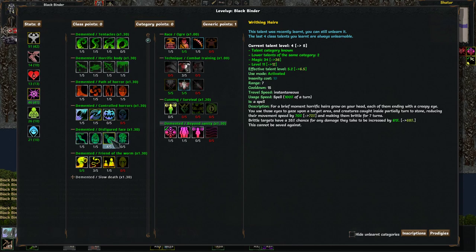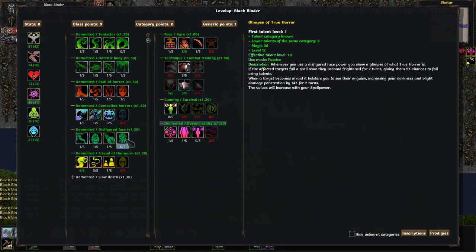That's a pretty big increase in damage — 68%, but it's only 35%, so it's kind of like a mini crit, 35% chance for a mini crit. Let's look at Glimpse of True Horror — whenever you use a disfigured face power, so any of these, you show a glimpse of what true horror is.